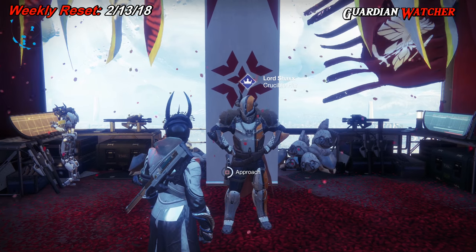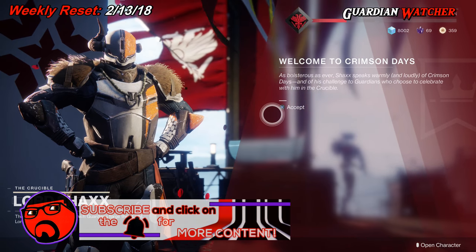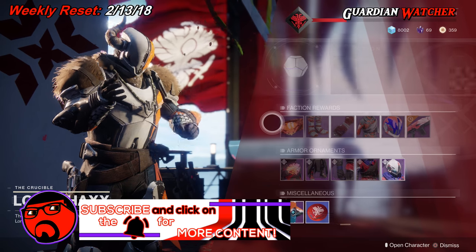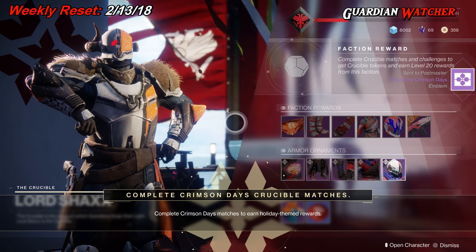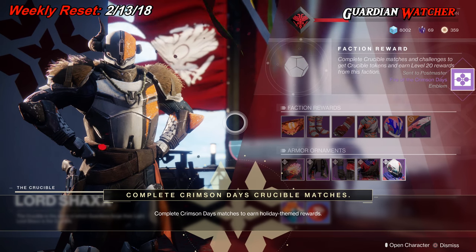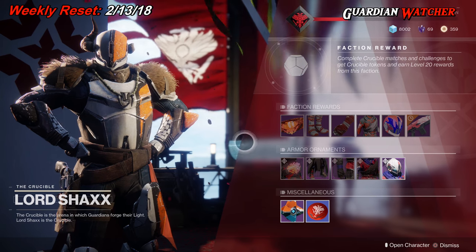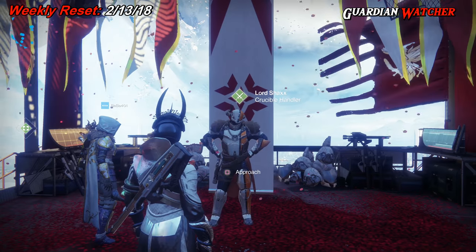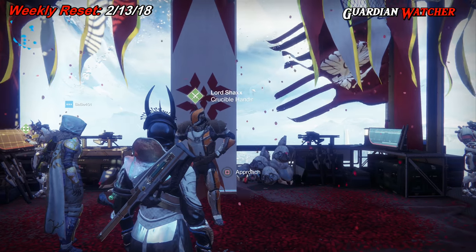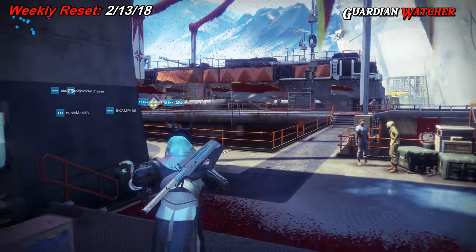Next, we're going to talk to Lord Shaxx to find out what he has for this update on the milestones. Welcome to Crimson Days — he gives us an emblem, and we need to complete Crimson Days matches to earn holiday-themed rewards. The Crimson Days Crucible mode is a 2v2 event, so find somebody who's actually good in PvP, though I'm pretty sure they'll give you rewards regardless.